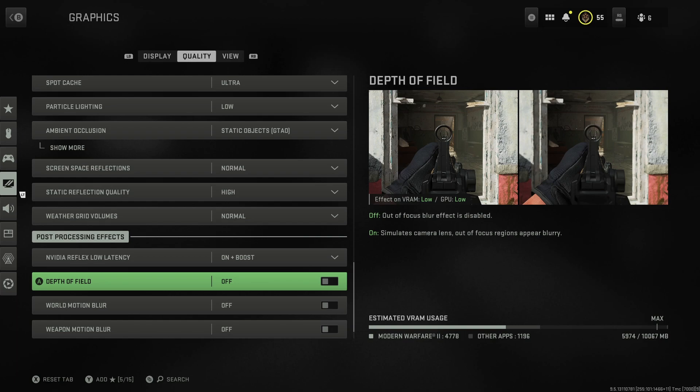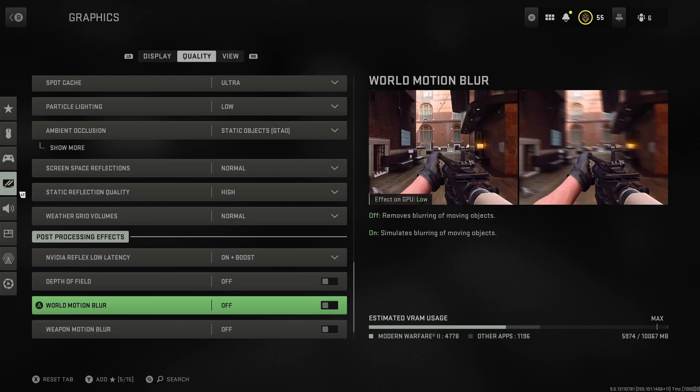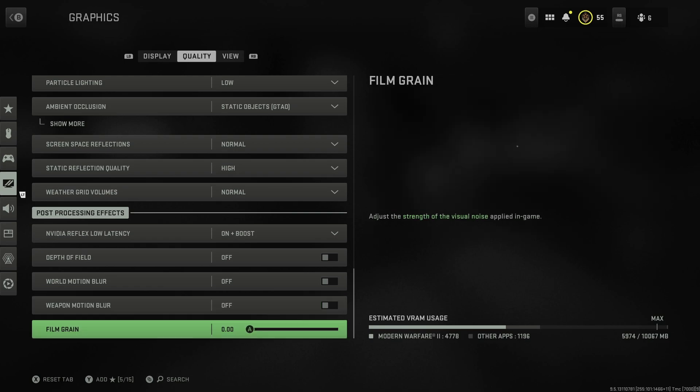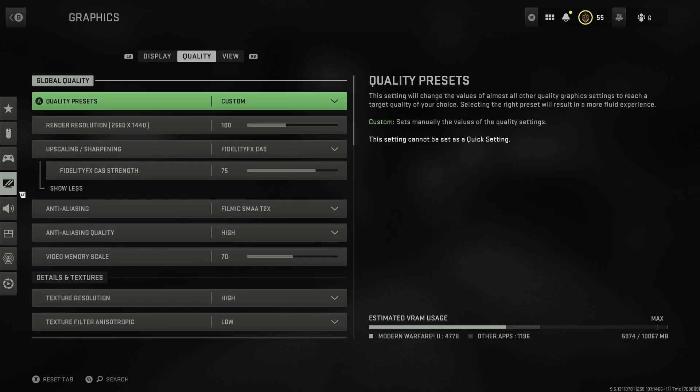Depth of field I would always turn off - it looks nice but it makes it harder to see people who are far away if you're not aiming directly at them. World motion blur and weapon motion blur I would turn off too, as you want things to be as clear as possible. Film grain turn down to zero for the same reason - clarity.